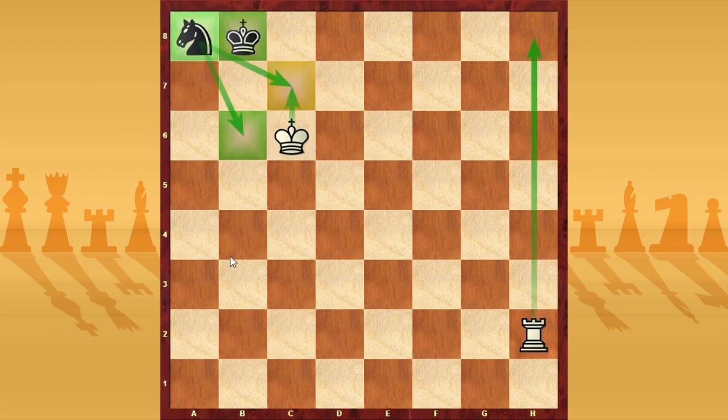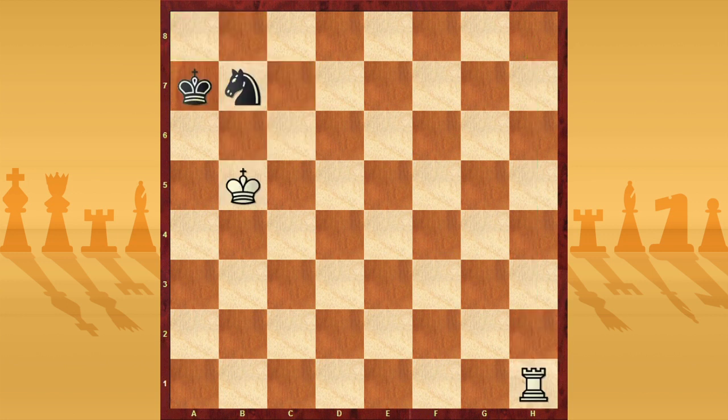So in this position where the knight and king are blocked, White has good chances to win. You need to have the knight close to the king, but at the same time you need to have space to move your knight, because if your knight is without squares you risk losing the endgame. Let's see another position about that.